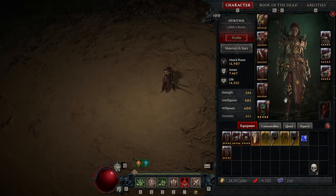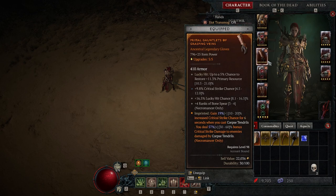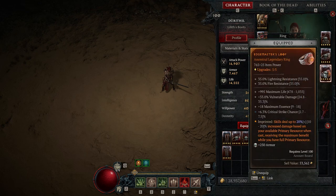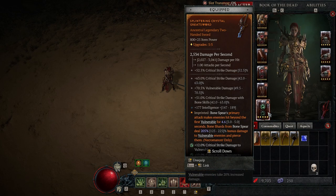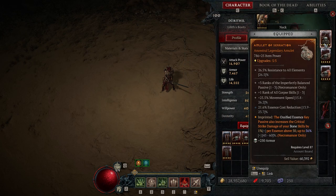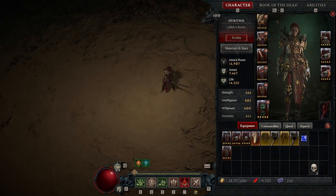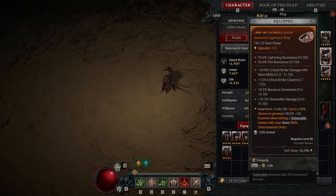As offensive aspects, we'll be using the Bone Spear one, the Corpse Tendrils one, the Ossified Essence one, and the max resource one. You really want the Bone Spear aspect on your two-handed sword, and I was using the Ossified Essence one on my amulet. You might want to swap in the Corpse Tendrils one there, especially if you are lower geared, so you can more easily hit the crit cap. Finally, use the lucky hits give you essence aspect on the last ring — this is really helpful for essence regeneration.